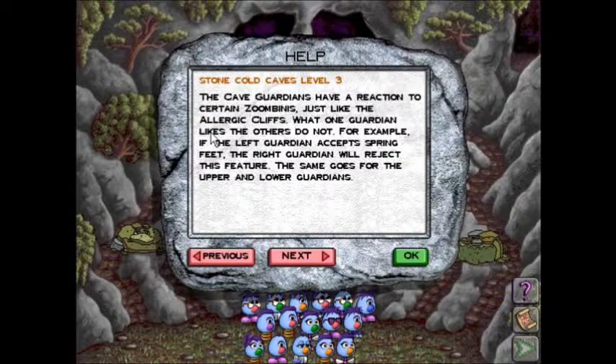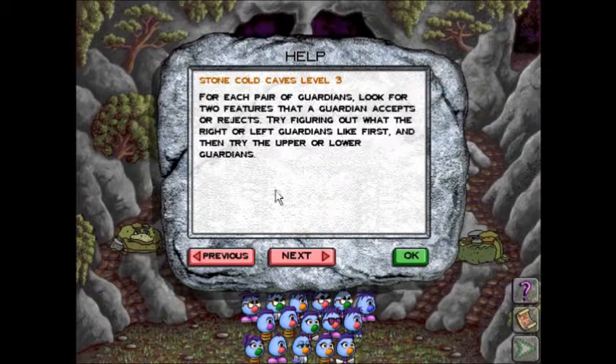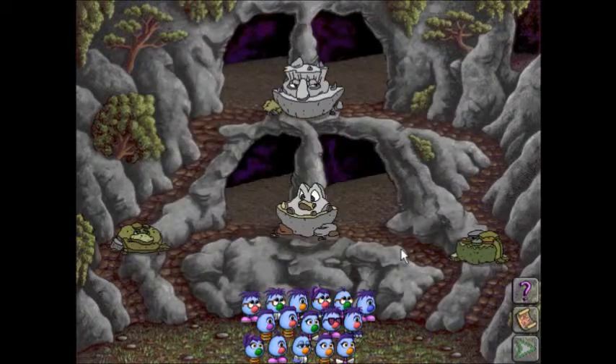The cave guardians have a reaction to certain Zoombinis, just like the allergic cliffs. What one guardian likes, the others do not. For example, if the left guardian accepts spring feet, the right guardian will reject this feature. The same goes for the upper and lower guardians. For each pair of guardians, look for two features that a guardian accepts or rejects. Try figuring out what the right or left guardians like first, and then try the upper or lower guardians. So this is what I thought the last difficulty was — every guard has two traits that they will accept or reject.